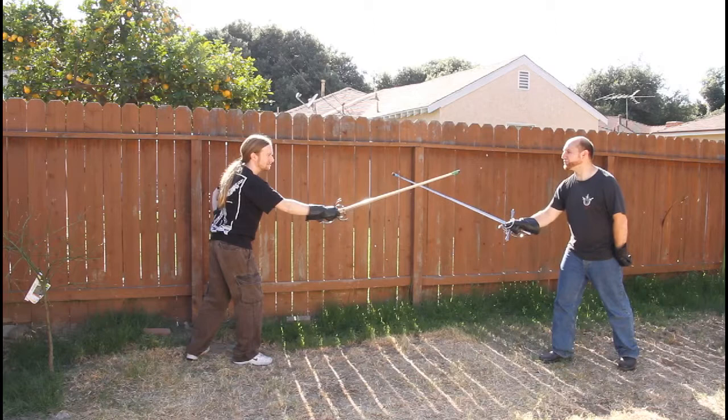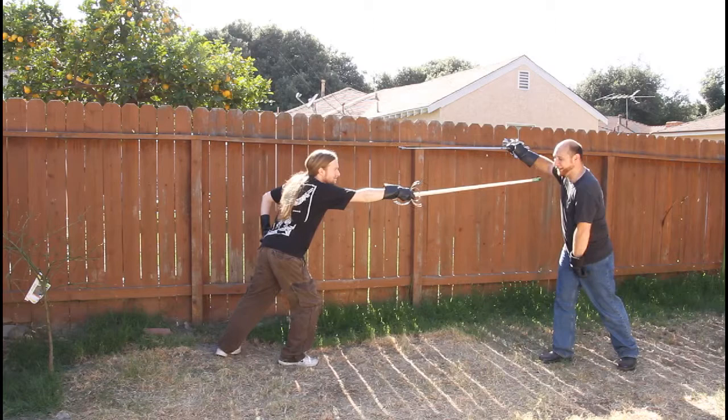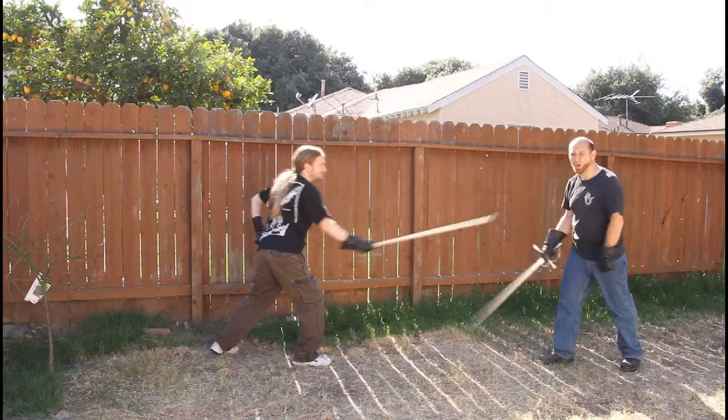I'm going to change into the guard of right ox. What this does is it provides Eric an opportunity to see an opening and attack into that opening, threatening me with his point. I can get in pretty bad shape. He now sees an opportunity to attack me — he wants to come forward, so he does, and he makes that attack.